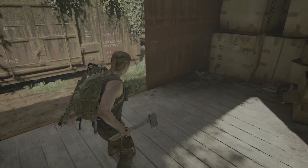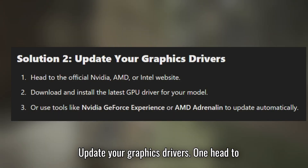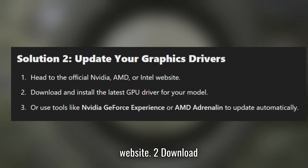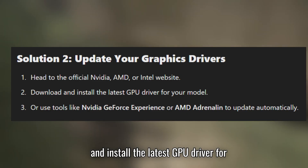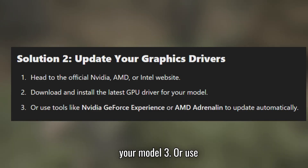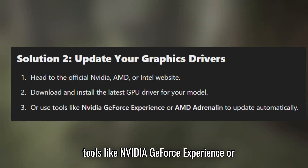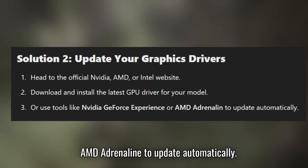Solution 2: Update your graphics drivers. Head to the official NVIDIA, AMD, or Intel website and download and install the latest GPU driver for your model. Or use tools like NVIDIA GeForce Experience or AMD Adrenaline to update automatically.